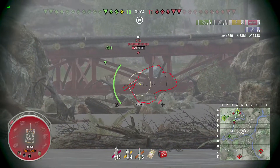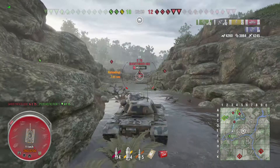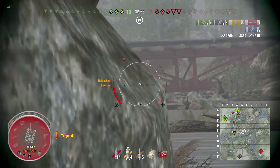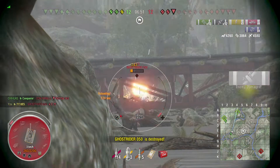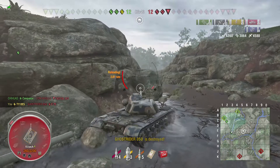It's four to five. Their E75 drops in behind our AT15 and takes him down. I get a shot in the back of his turret, then I load HEAT because I know he's turning around and I want to reliably pen his turret — so I slam him in. Our Conqueror then takes down their Death Star.